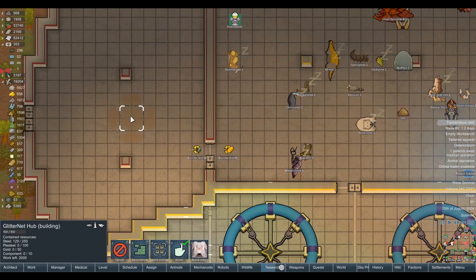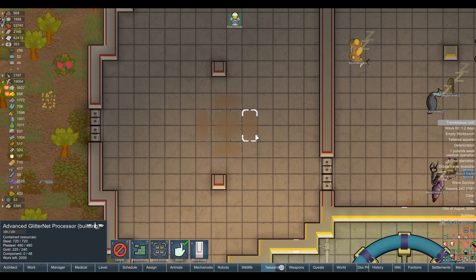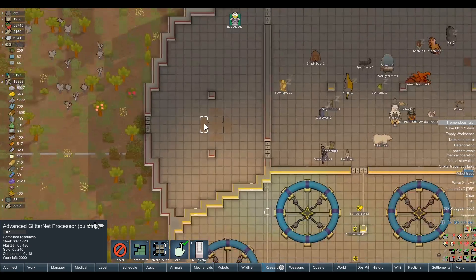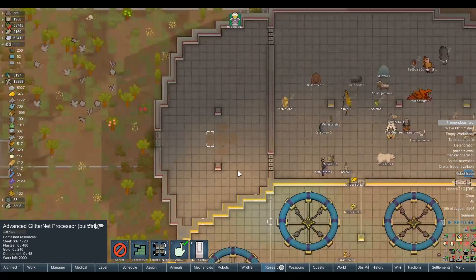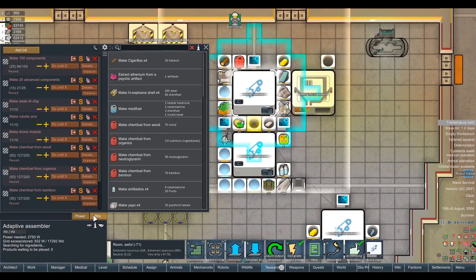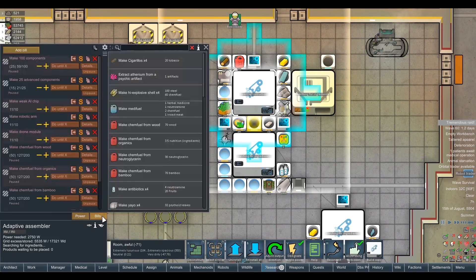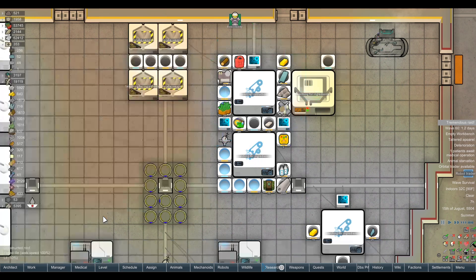How much more has that got to do? We need 10 components for that one. It's actually prohibitively expensive to set this up in the early game — 48 components per GlitterNet processor, and I've just ordered four of them. That's nearly 200 components. Good God. We've got 84 in storage and we're making 100 at a go, unpausing at 25. So we could potentially have a maximum of 125 in storage at any one point.